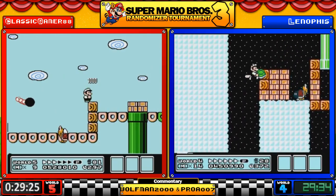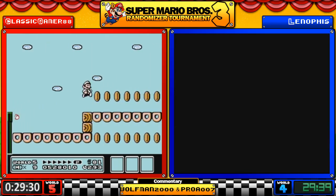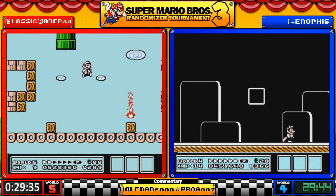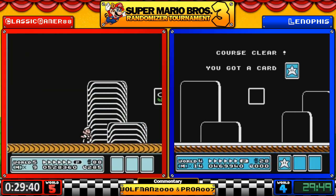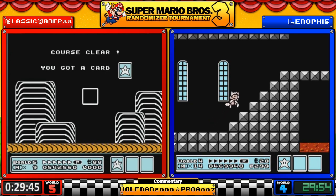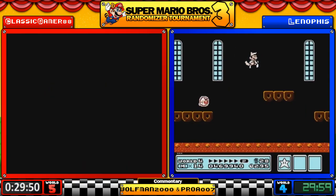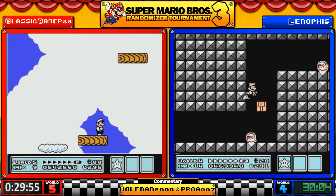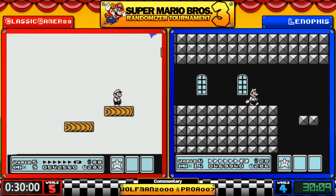Leno is using the shell — not required but certainly doesn't hurt. Classic skipped around the fire chain snake fire. Leno is wondering what is going on with this seed — and the other auto-scroller! We got both of them this time. This is 5-9 folks.